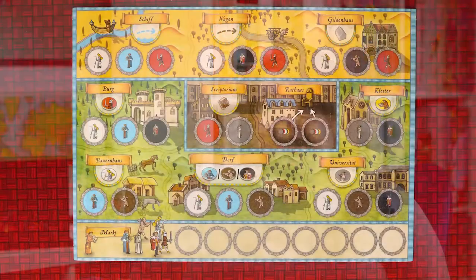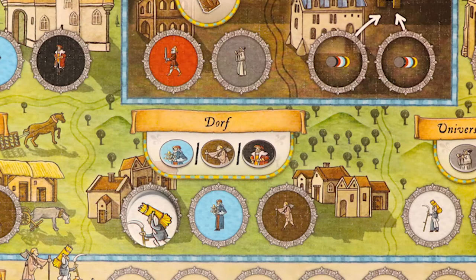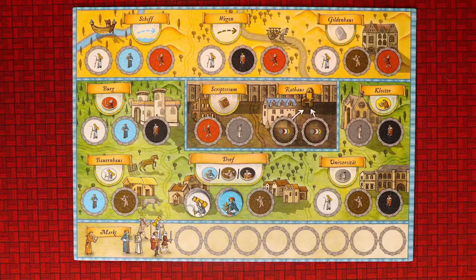Let's start with Orléans from Tasty Minstrel Games. This is a game about basically taking workers from your bag, placing them out on your board, and sending them off to do all kinds of work. Yeah, it makes it sound really boring when I describe it like that, but this player board is something special. Your workers come in little disc shapes, and so the player board has a whole host of spaces where you can place your workers — these beautiful discs — and then what actions you can perform using them.